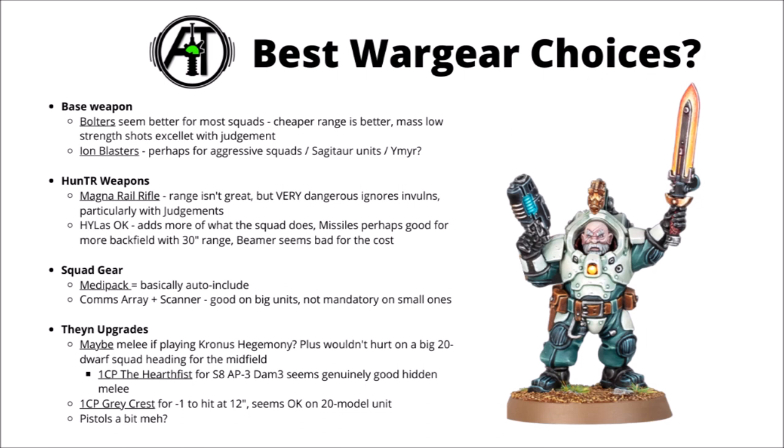Finally for Thane upgrades, I feel like it's often just going to be best to keep him stock. The melee weapons seem interesting if you're playing the Krona Segemony - in that league even standard issue Dwarves seem like a fairly credible melee threat. Otherwise, a bit of combat gear would be a good idea if you're taking a big 20-man squad, as there's more chance of people trying to charge them. If you really want to bring the melee pain, one Command Point to upgrade a Concussion Gauntlet to the Half Fist seems interesting - that would make his attacks Strength 8, AP-3, Damage 3, even better with Judgment Tokens, which is an absolute world away from Strength 7, AP-2, Damage 2.